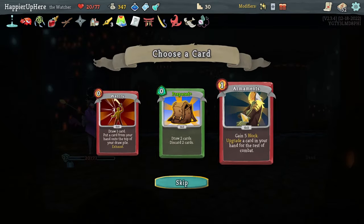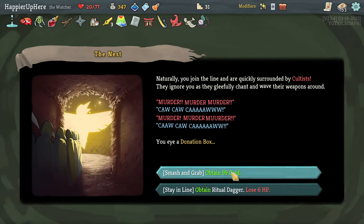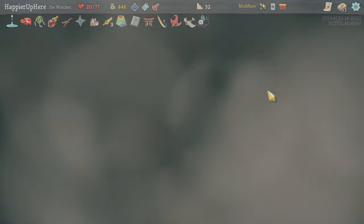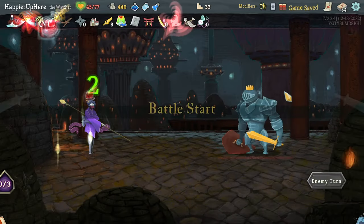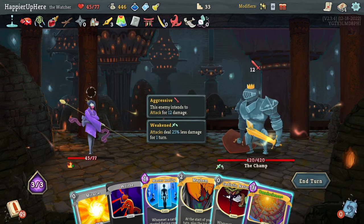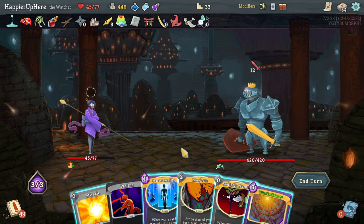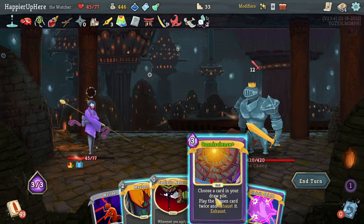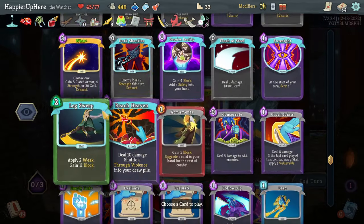Let's do Sash Whip, Brilliance, and Deceive Reality. Play a Miracle and Third Eye - that will kill the frontliner. Get rid of these two and I'm not fully defended, let's do another Safety. The Bomb killed there! Got Prepared Armaments, War Cry - let's take the Armaments. I already got Overkill so I don't need Ritual Dagger - let's take the gold instead. I don't need to upgrade anything - let's rest for both the HP and the ability to grab Quick Slash.